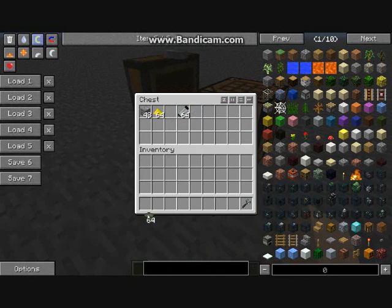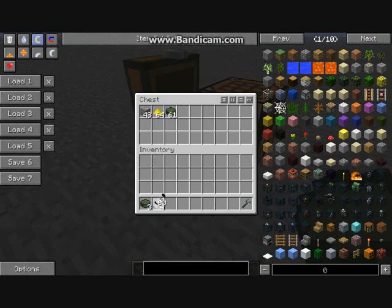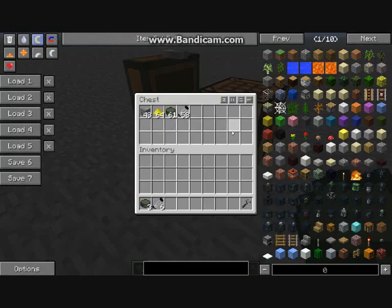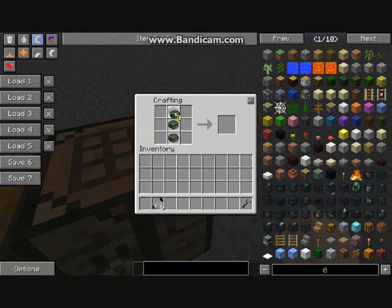You need three enriched uranium for a fuel rod, plus six empty cells which you craft from tin and glass. That recipe makes 16 empty cells, so you're doing well.